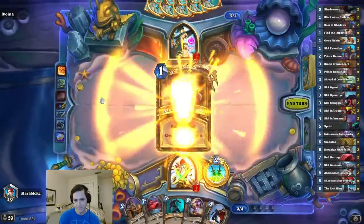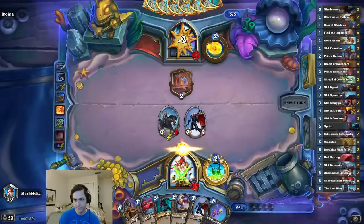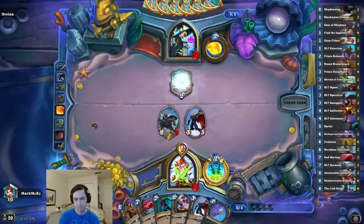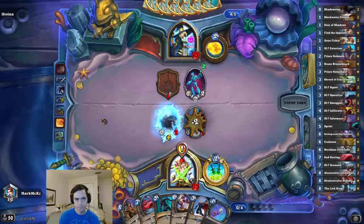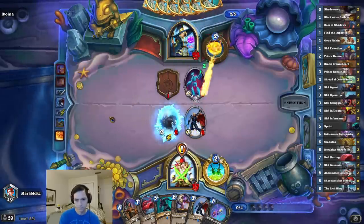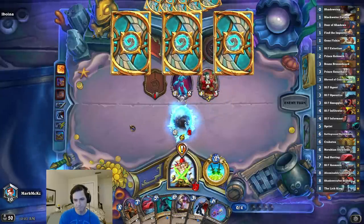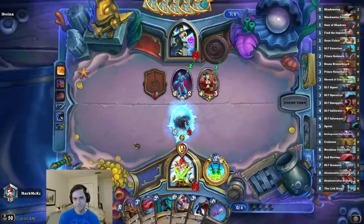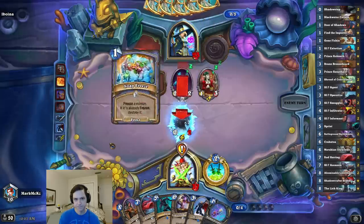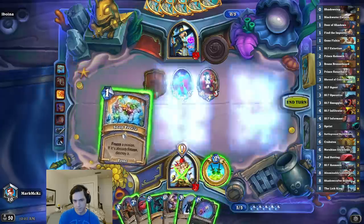I might as well attack then. He's gonna get a skeleton here regardless, so this could still die, so whatever. What do I want? Not really card draw — it's random, I guess. Oh, it's Snap Freeze. Okay, perfect. That's fine.